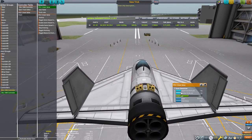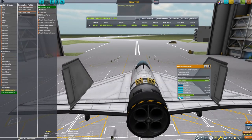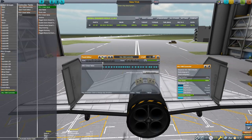Check the drain valve. By default it's not set to drain any resources. Click the boxes to have the value set to drain the oxidizer and the liquid fuel. You may also want to set the drain valve to drain from the entire vessel and not just the tank it's attached to.